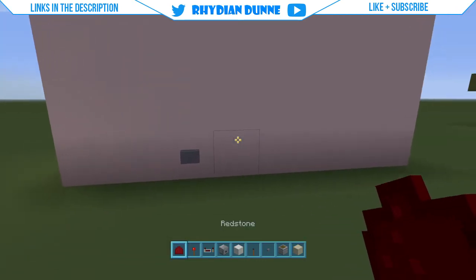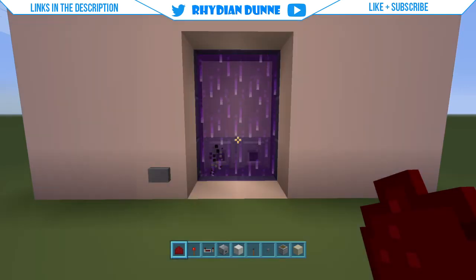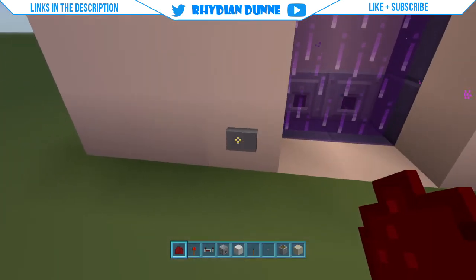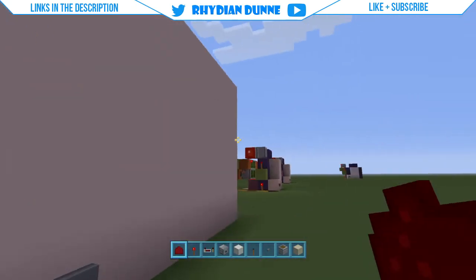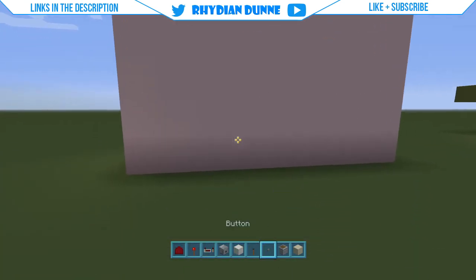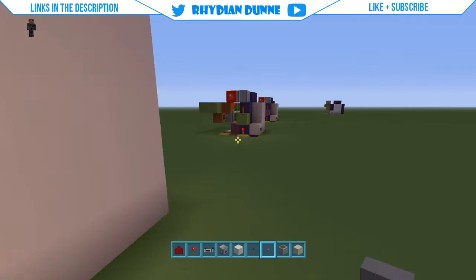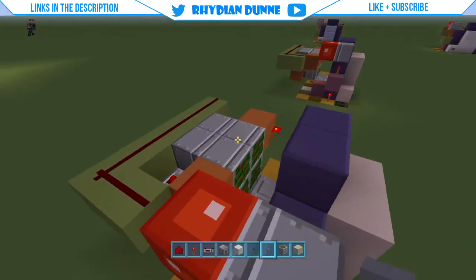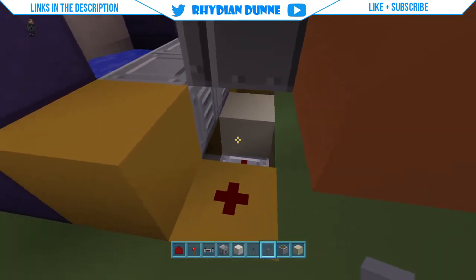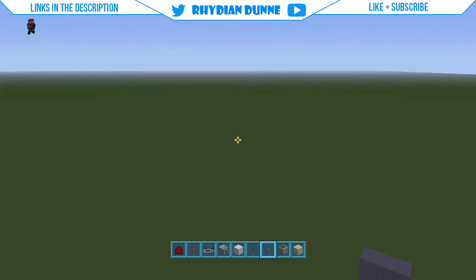Today I'm going to be teaching you how to do a flush on-and-off nether portal. It looks like this — press the button and it opens up the wall and opens a nether portal for you. Press the button again and it just looks like a wall again. If you remove the button it's just a wall, but you put the button there — boom. Take a quick look at the redstone behind this — it's not much, very easy to do, quite a simple build.